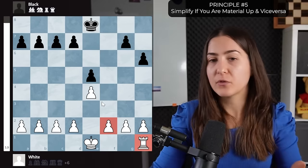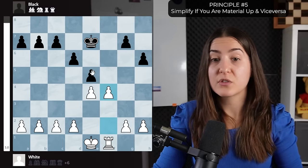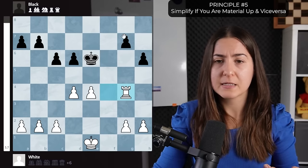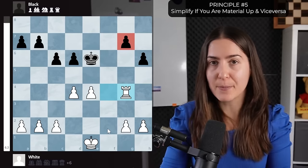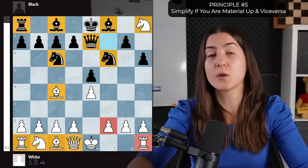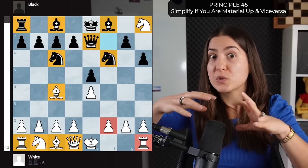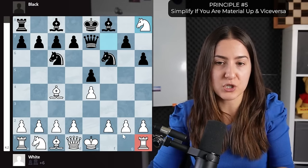Once you have a material advantage, what's the best way to win? Trade off pieces. If you can trade rooks, then knights, then bishops, and eventually queens, you end up in a simple endgame where it's much easier to win with very little risk. Collect enemy pawns, promote a pawn to a queen, and give checkmate. It's much simpler than trying to win with all the pieces still on the board. This rule is also important if you've lost material — keep your pieces on the board to create complications.